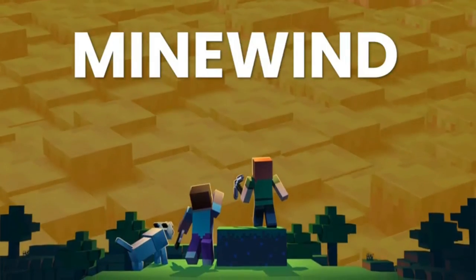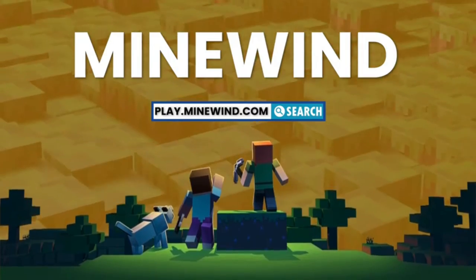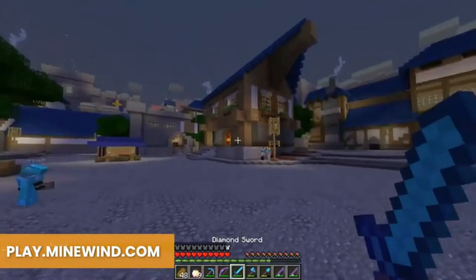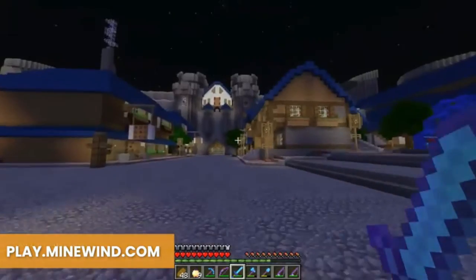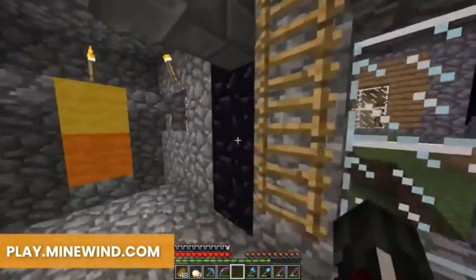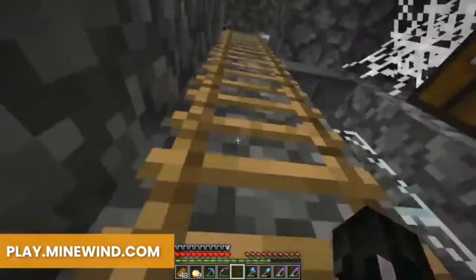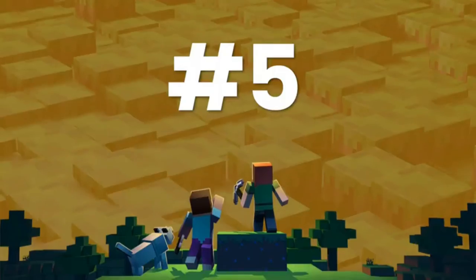Number 6: Minewind — IP: play.minewind.com. For the most part Minecraft is a wholesome game, but for those with a dark side you may want to visit Minewind, an anarchy server where the only rule is don't cheat. Here you can destroy, backstab, and kill with no repercussions — the mob rules in Minewind. This is not a server for the faint of heart or those looking to relax.